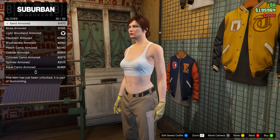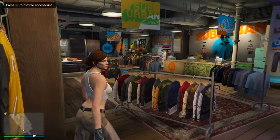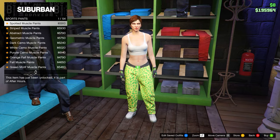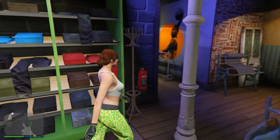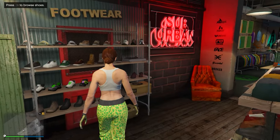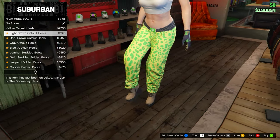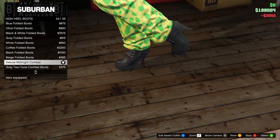Head up to the Light Woodland Armoured and equip those. Then go to the pants section. In Sports Pants, equip the Spotted Muscle Pants. Then head over to shoes, go to the High Heel Boots, and then down to the Deluxe Midnight Combat Boots and equip those.